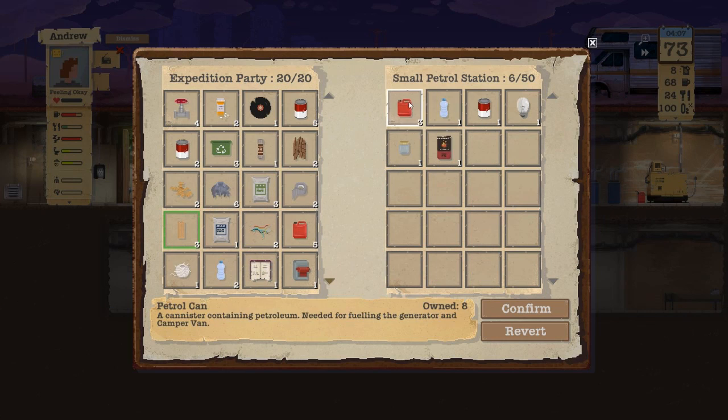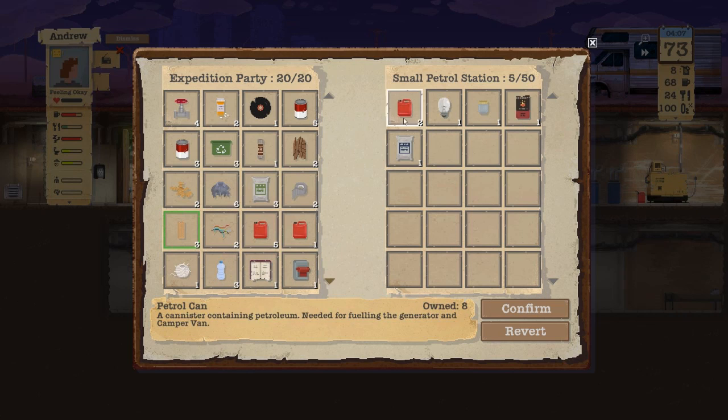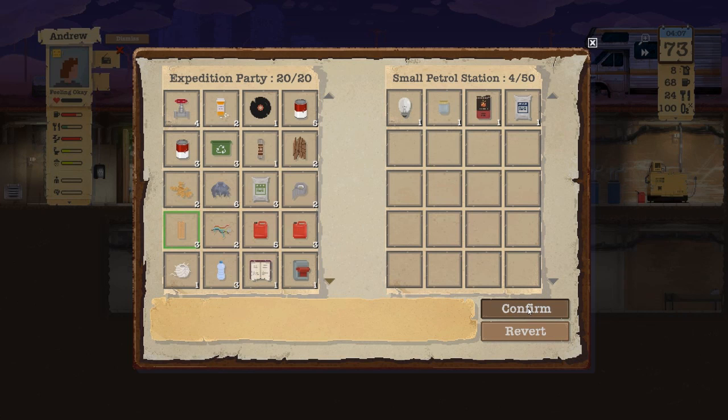Small petrol station. Food — we'll stack that, we'll stack the water. We'll get rid of the cement for three. Yes, that's totally worth it to me. Andrew's going to bed.